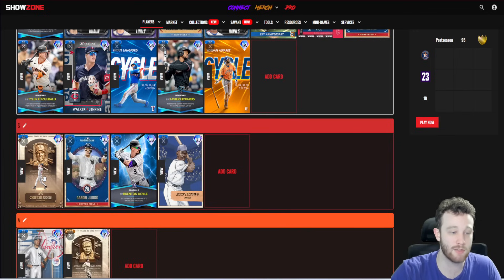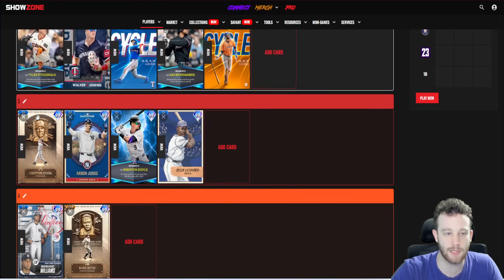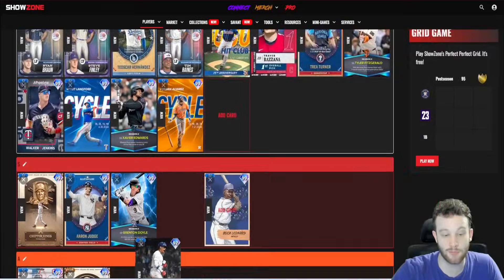Chipper Jones boss is pretty poor defensively — almost DH tier in the outfield. What saves him is the swing. He's probably the best offensive player in the game right now statistically, swing-wise, and as a switch hitter. Your mileage may vary and some people don't get along with Chipper as well as they should. If you have someone you like more at third base, or know Chipper is a fraud at third, put him in left field and get value there.